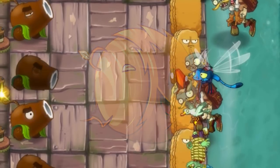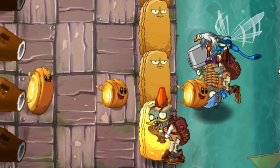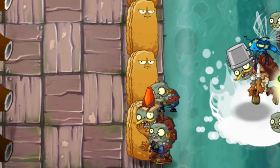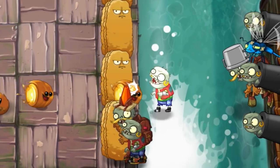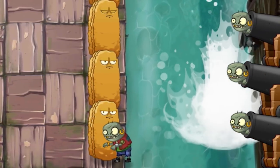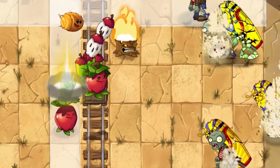The Tumbleweed can be unlocked by obtaining seed packets through various game modes, including Arena Seasons. The Tumbleweed is a style of plant based around walnut bowling — a mini-game where you would use walnuts and bowl them down the lanes to knock zombies out of the way.